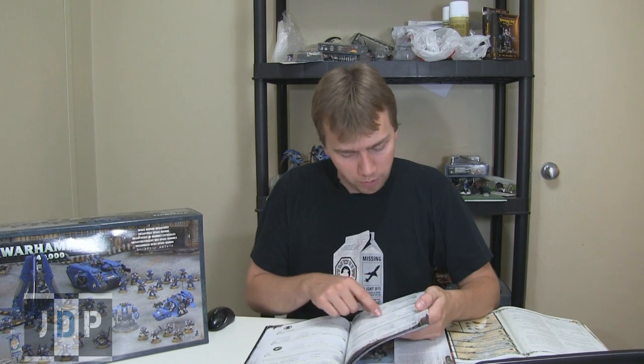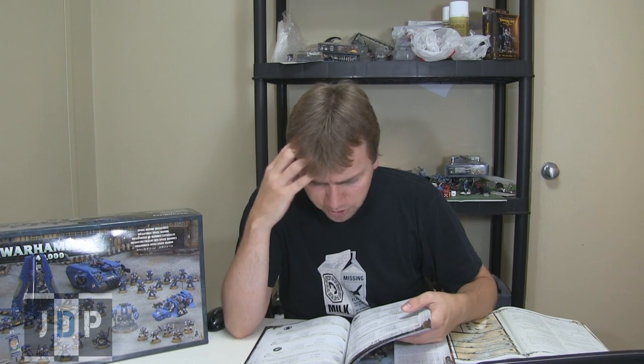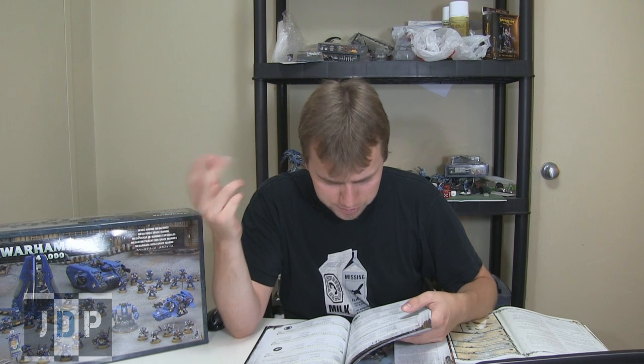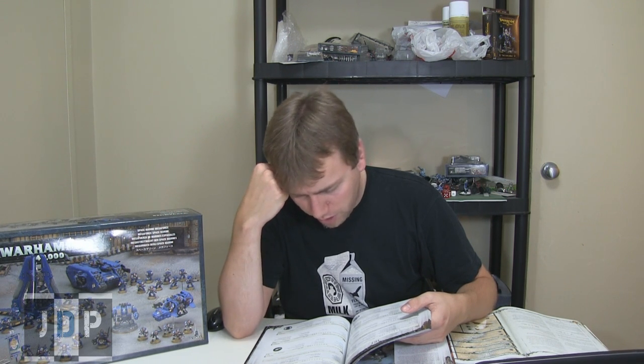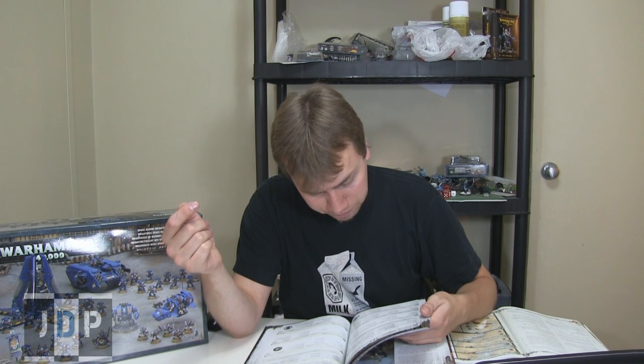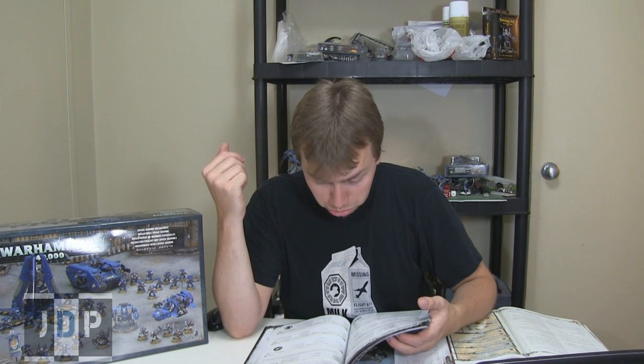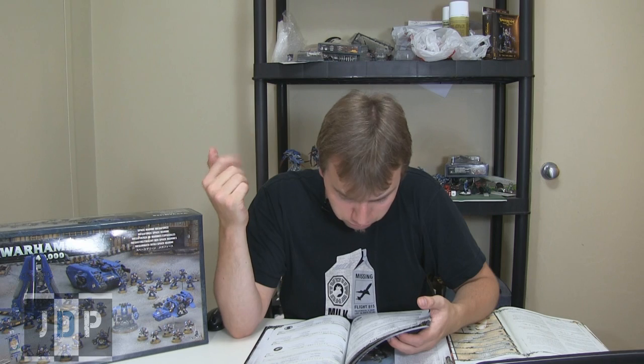Up next we have Corsair Khan. Khan used to be 160 and he's dropped down to 125 — a 35-point decrease. Basically the same stat line. And going back — he actually has three wounds now; he used to have two wounds. So he's extra long-living. He doesn't have Eternal Warrior, but still. Corsair Khan's special mounted assault rule: if Corsair Khan rides Moondrakkan, bike squads of at least five models may be taken as Troop choices instead of Fast Attack in his detachment. So you can have a bunch of bike squads and they all become Troops.